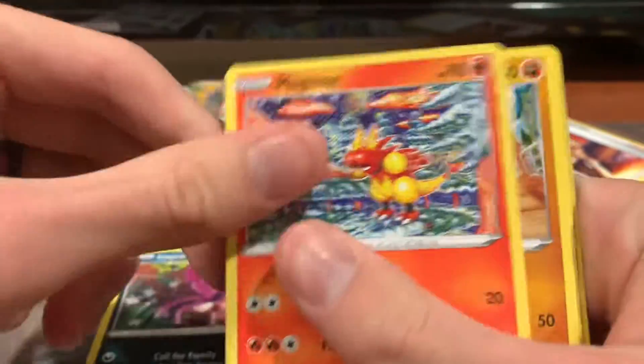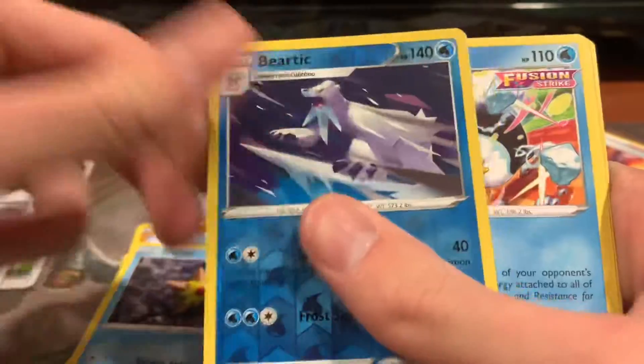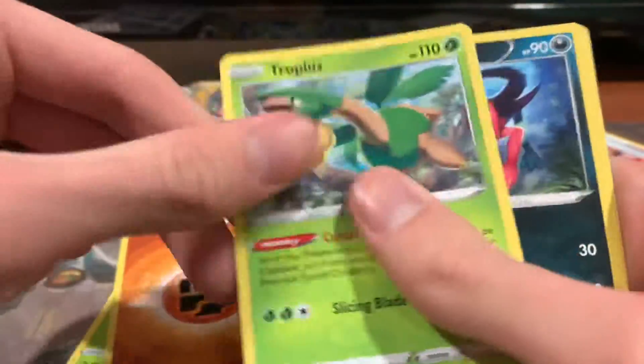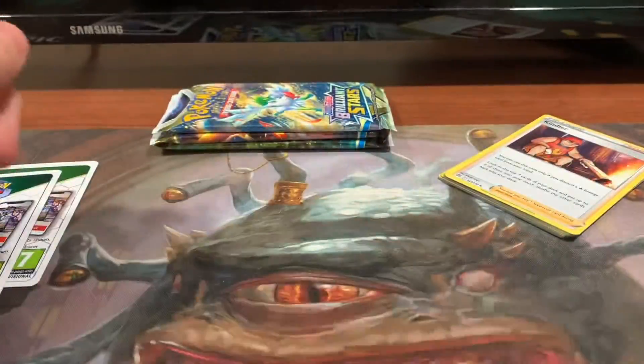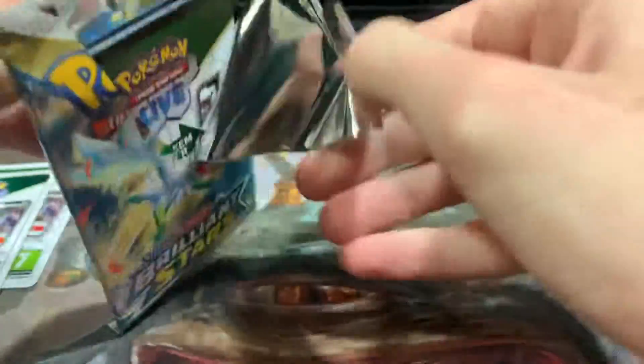We got Impidimp, Magmar, Riolu, Burmi, Staryu, Reverse Holo Bear Tick, Ice Q, Fighting Energy, Tropius, Morgrem, and Claydol. Nothing too good so far. Hopefully these last couple ones we get something kind of sick.